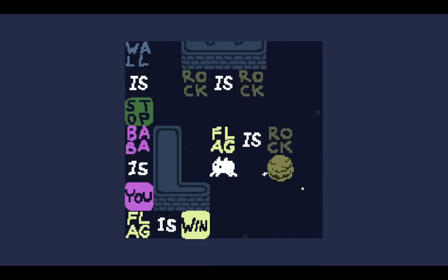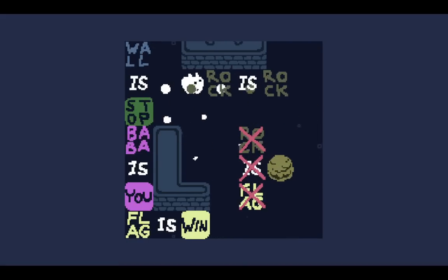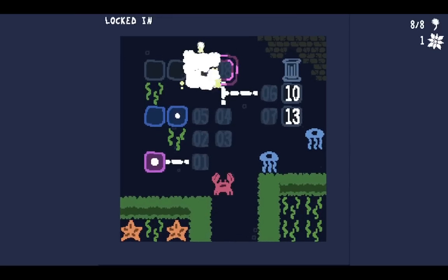Level nine. This is a level where rock is rock prevents you from saying rock is flag. So we need to break this statement and then the transformation will go through.